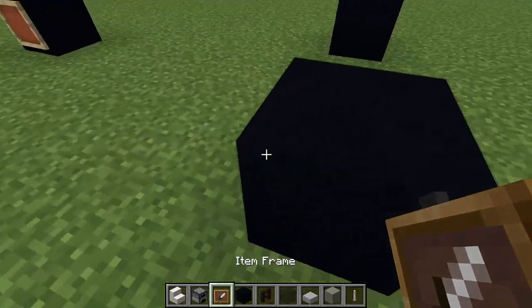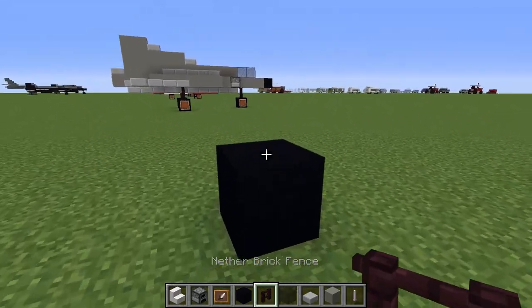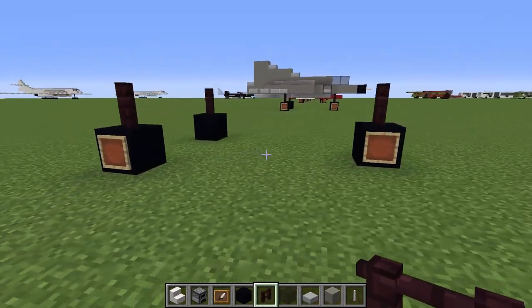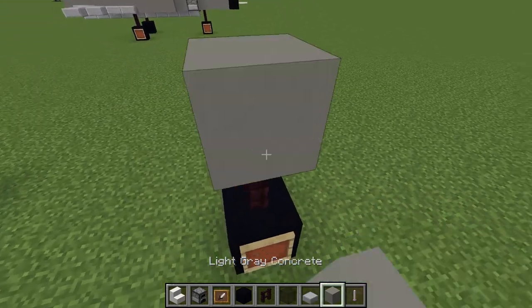Three blocks should do. We're gonna put some item frames on the outsides, put in some brick fence posts, and that should be our landing gear. Then we're gonna continue with the fuselage.